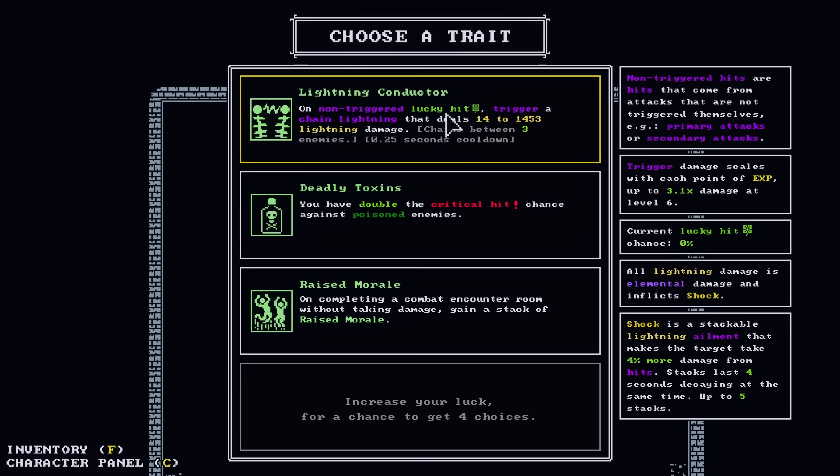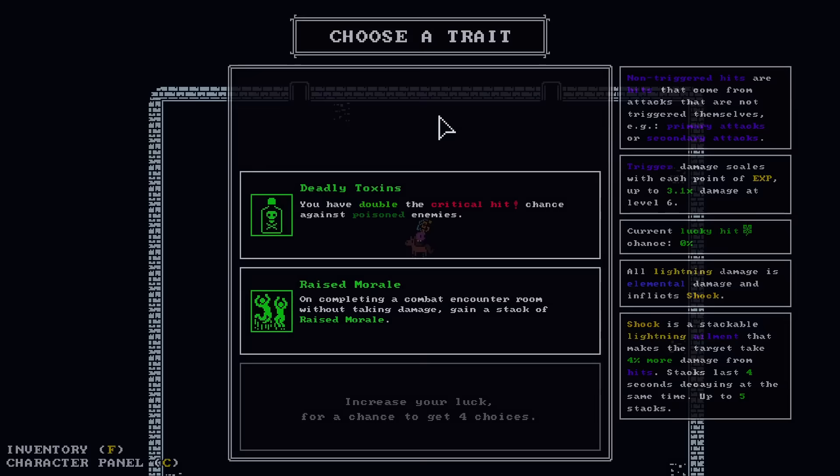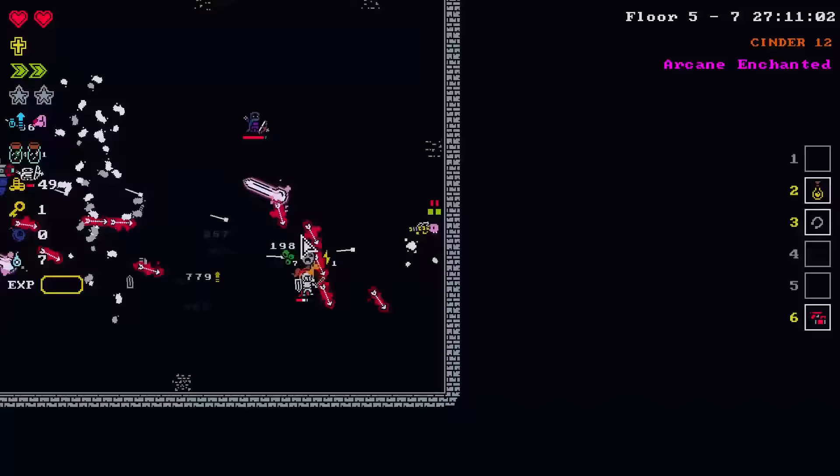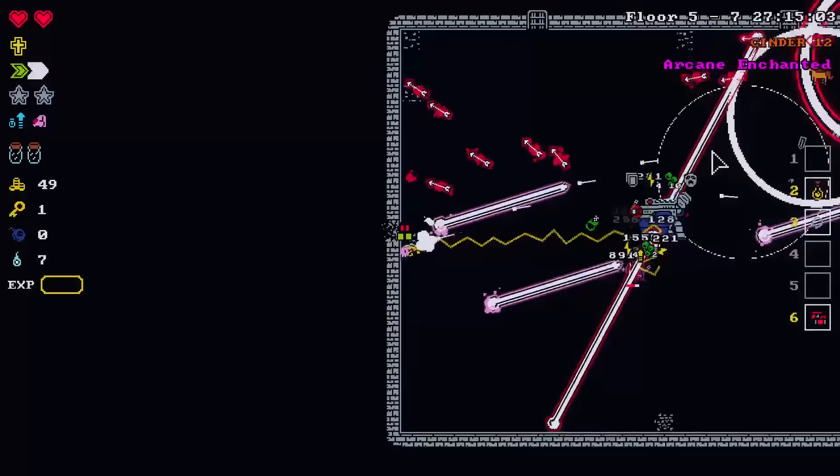Double crit chance against poisoned enemies — our crit chance is only 5% and it's not going to get higher because we aren't investing more. But lightning conductor is fine. Lightning conductor with guaranteed crushing means the variance is... Non-triggered hits are hits that come from attacks that are not triggered themselves. So primary and secondary attacks — essentially this is just when we lucky hit, lightning happens. Our lucky hits are guaranteed by hits, so we're forcing a lucky hit that doesn't count as a triggered lucky hit.